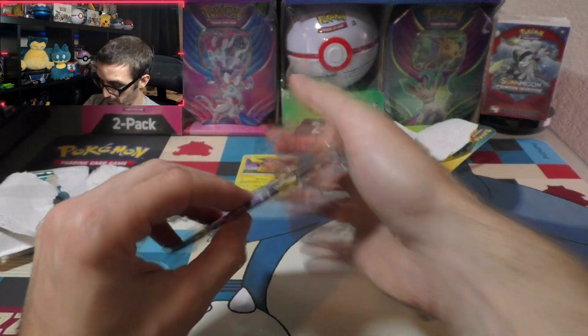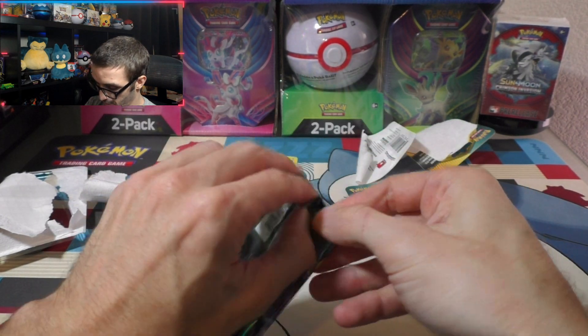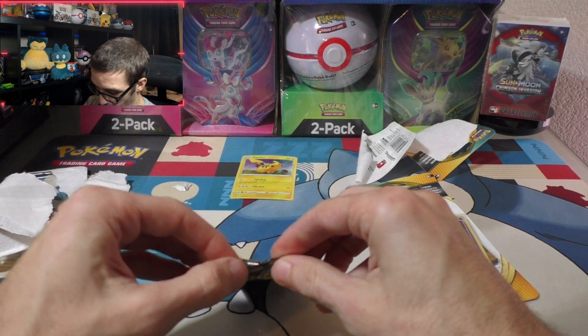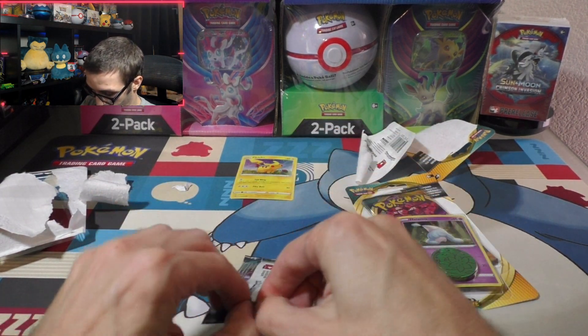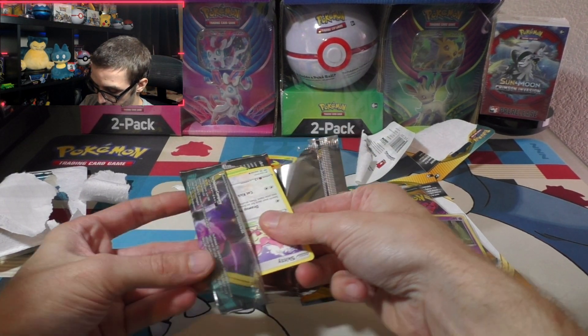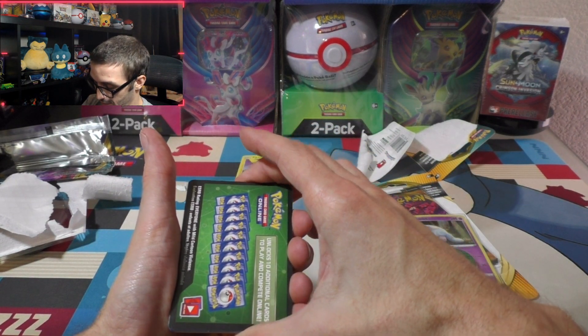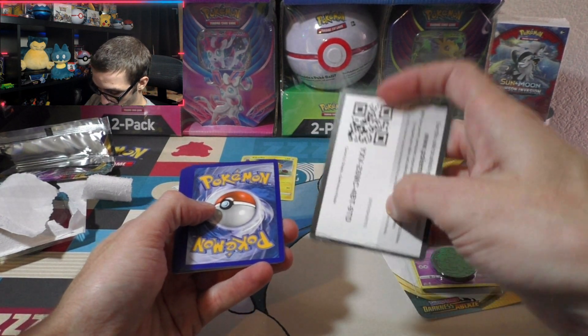Put that aside and start with the first booster with Grimmsnarl on the front. What's your guys' favorite card from Darkness Ablaze? Leave your comments below, let me know what you think. Mine? I'd have to say that Eternatus VMAX is pretty nice, I'm not going to lie.